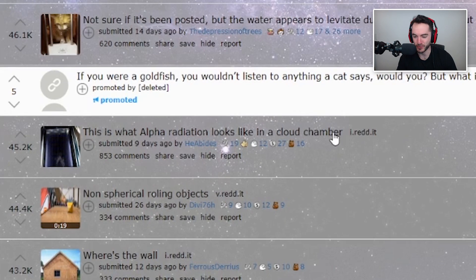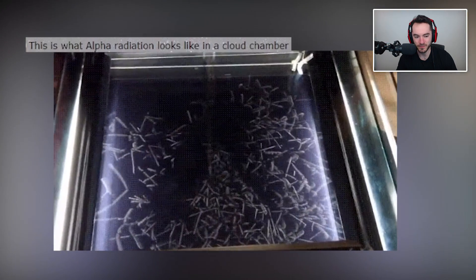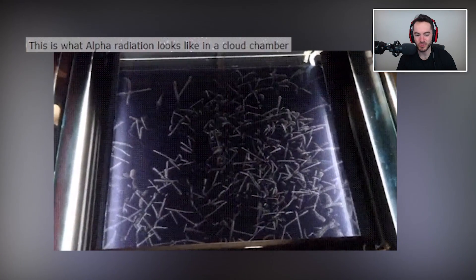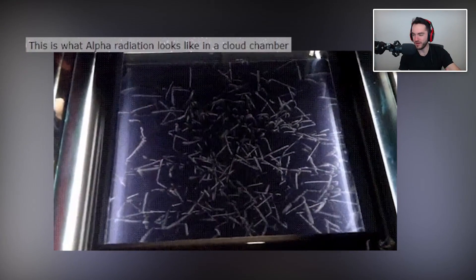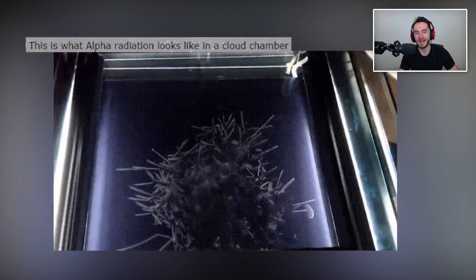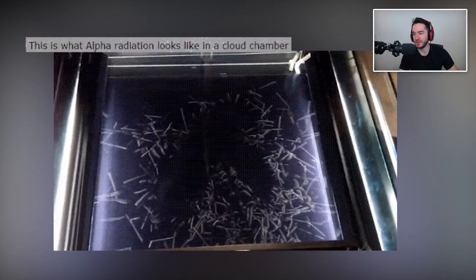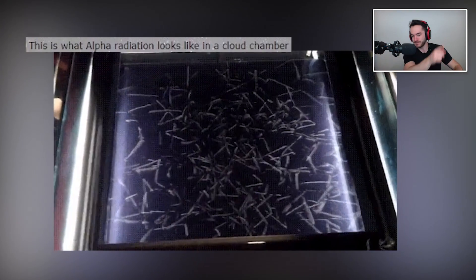This is what alpha radiation looks like in a cloud chamber. I have no idea what I'm seeing. Are these the actual radiation photons that are just pinging all over the place? It's like you're seeing tracer rounds but for radiation — but aren't they moving at the speed of light? So how do you see the trails develop? The thing about radiation that's terrifying is it's literally just little mini bullets. That's all it is. That's why it's bad for you — it's just really high-energy little mini bullets that go through you and demolish everything. They're just moving real fast and just destroy things.